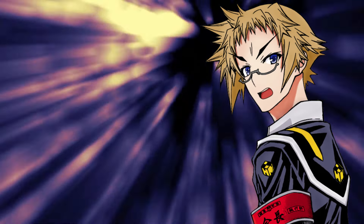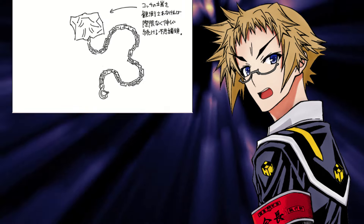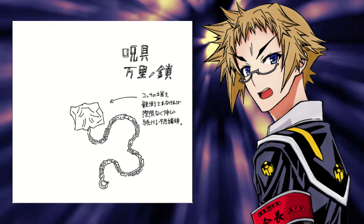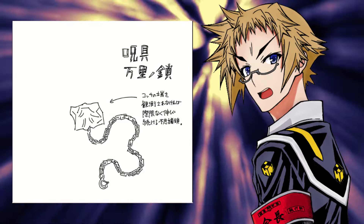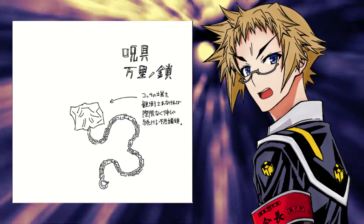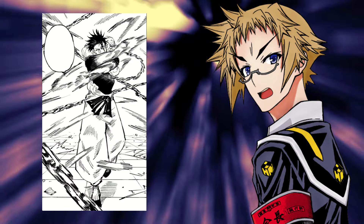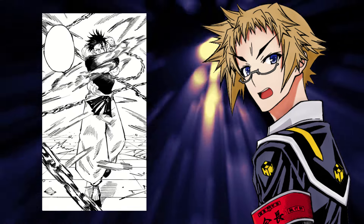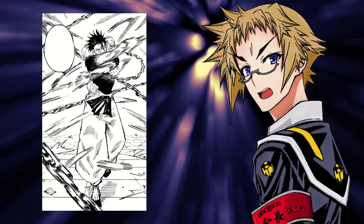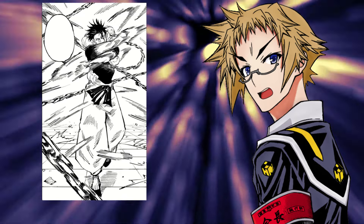The Chain of a Thousand Miles is pretty simple: the chain can extend infinitely with no set limit to how long it can get, as long as one end is invisible to others. Toji uses this brilliantly by putting the chain inside the mouth of the bottomless stomach cursed spirit he carries around, letting him stretch it infinitely since nobody can see it inside the spirit's mouth. It was just a brilliant use of the chain, and Toji was very smart to figure this out.